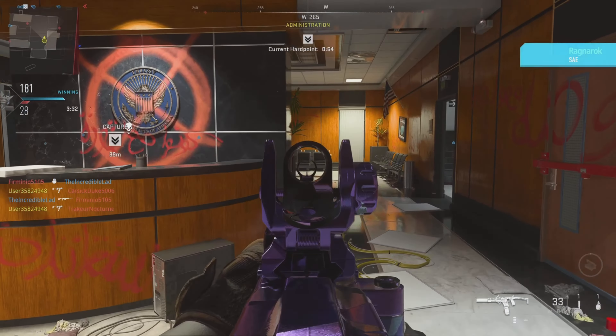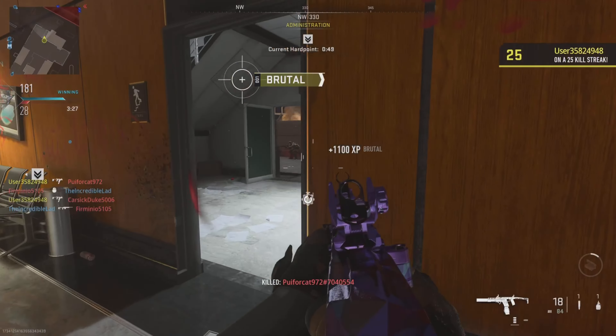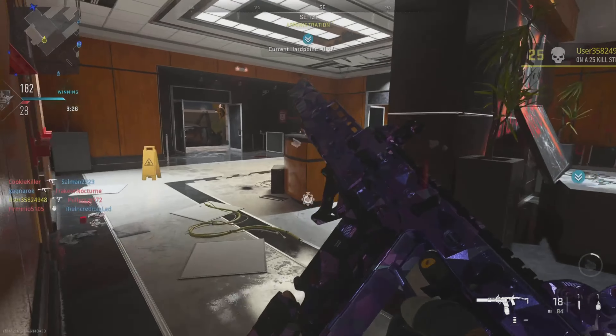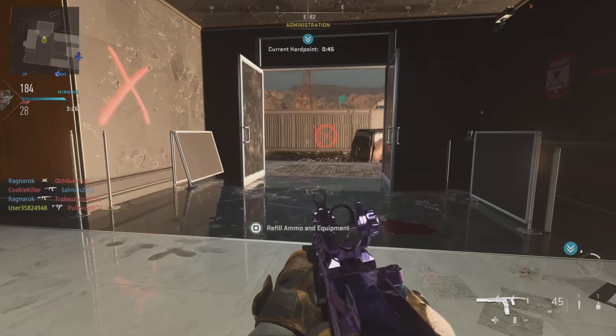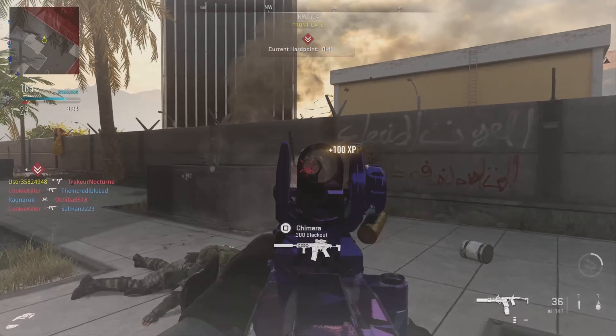There's also another thing: when you spawn into a game you only get two clips. I'm not sure if that's every single gun or just this gun, but I've noticed you get 45 rounds and then 45 in your reserves. If you don't have a Scavenger or an ammo box, what are you supposed to do?